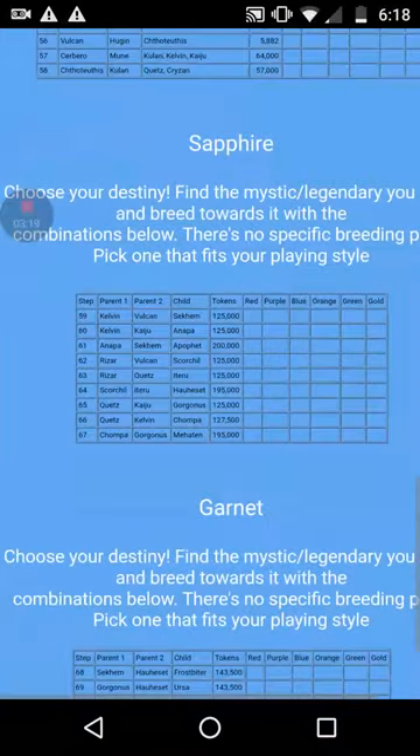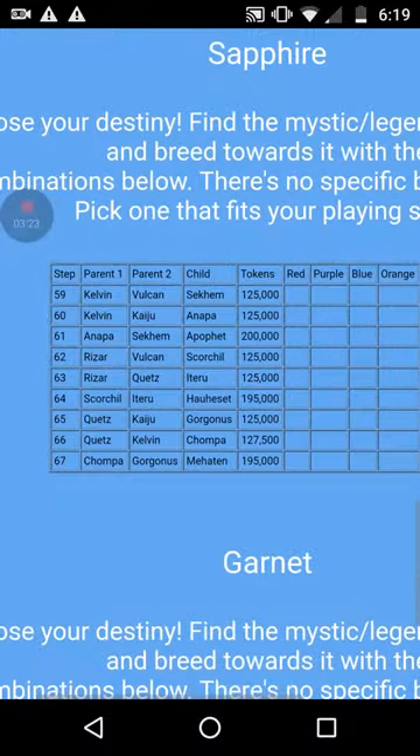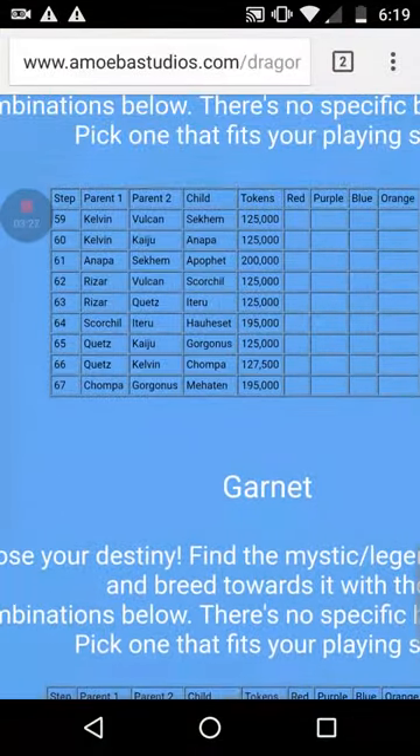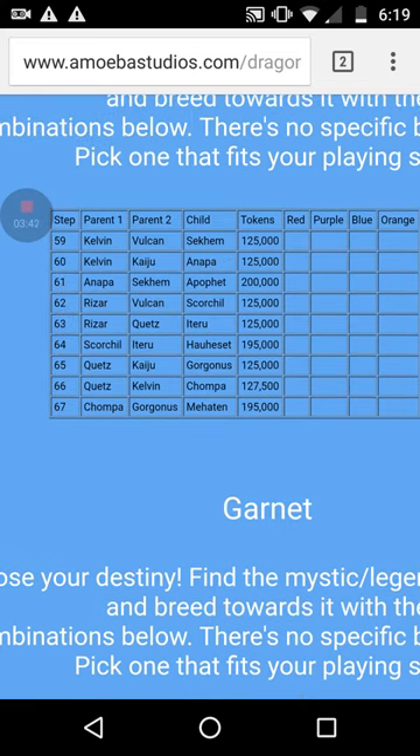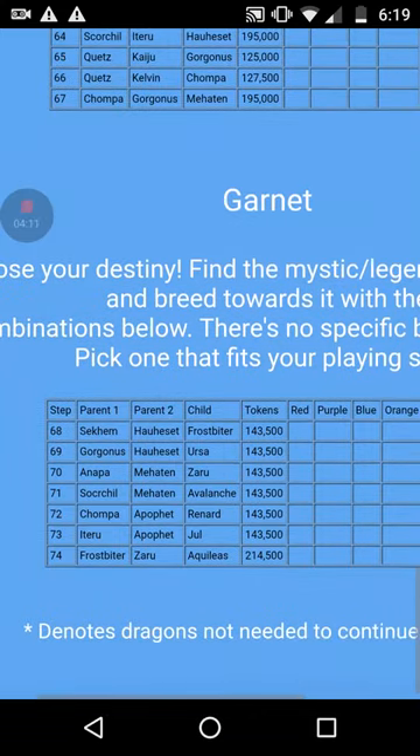For sapphire tier, the parents are set in stone — the garnet and sapphire tier all depends on what you're good at flying. If you're going for hunters, go for Hauset. The best sapphire mythic currently is Apathet, and that's what I've been told by a lot of people. I'm personally going for Apathet. To get Apathet you need Anapa and Shechem, which takes about 250,000 tokens, and then breeding Apathet costs another 200,000 tokens. The higher cost is likely due to backbreeding.